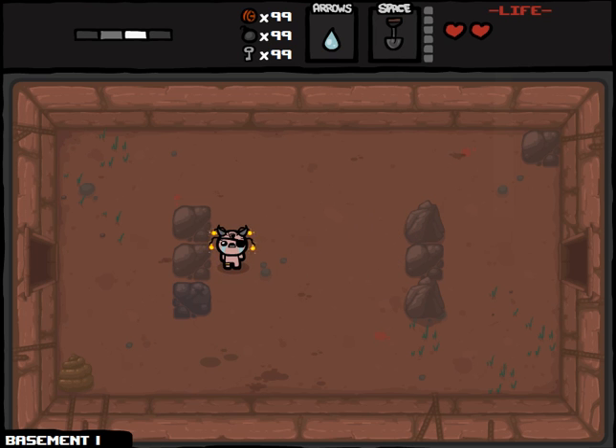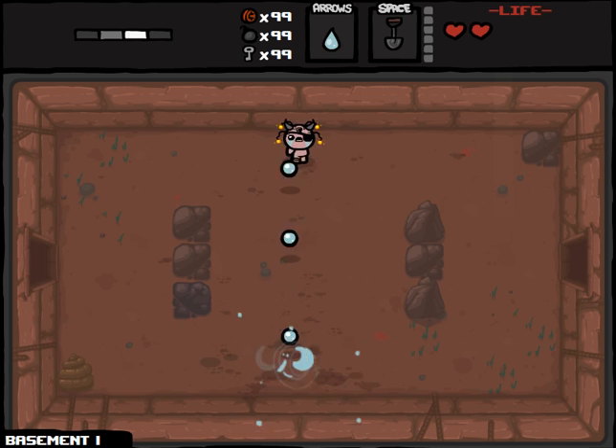We have 99 cents, so we got the dollar item. We have Pyro - 99 bombs. We have Skeleton Keys, so 99 keys. We have Skinny Odd Mushroom, which greatly increases our fire rate. We have Pentagram, as you can tell by the horns on top of us, which increases our damage a lot. We have the Shovel.